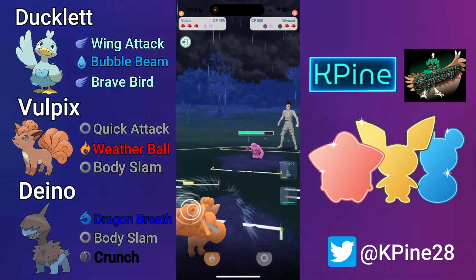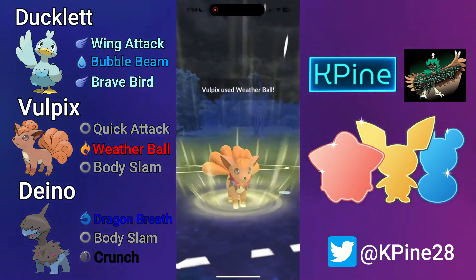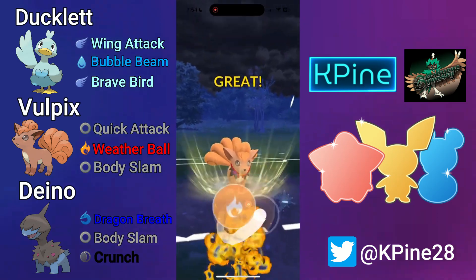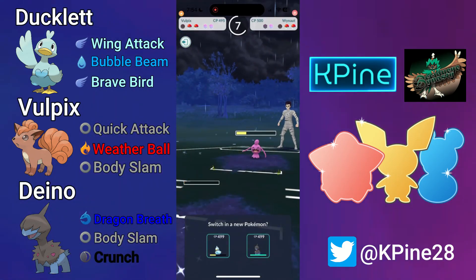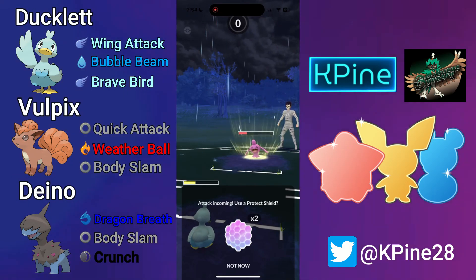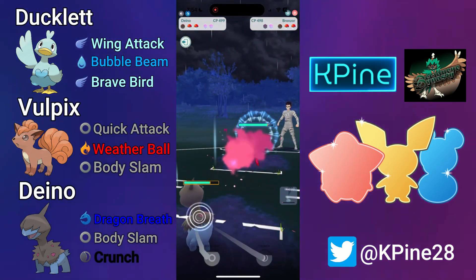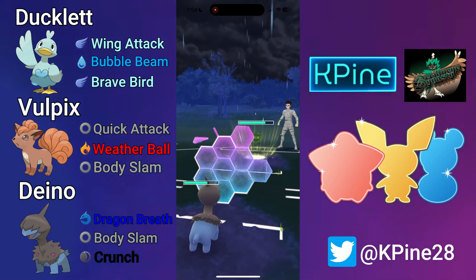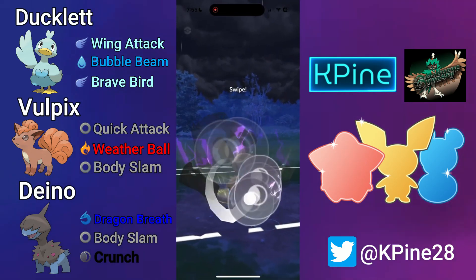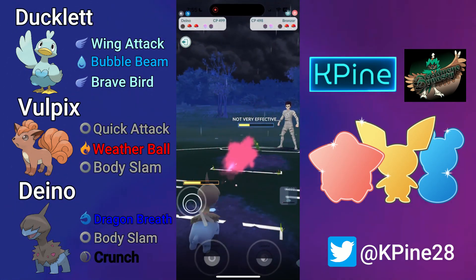Whynaut comes back in and we just spam off Weather Balls. The Whynaut goes for a full Counter down against us, which could be tricky — they have a ton of energy. But we get to one last Weather Ball; Vulpix is very spammy with Quick Attack. Now I'm debating whether to bring in my Dino to soak the charge move in Mirror Coat since it's resisted, but then Whynaut would apply tons of fast move pressure with Counter. It turns out they have a Bronzor in the back, so it's a good thing I saved that shield for my Dino. We're in a somewhat positive position.